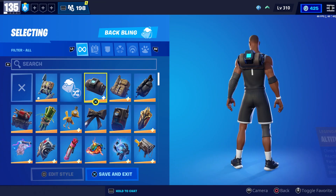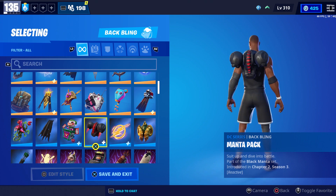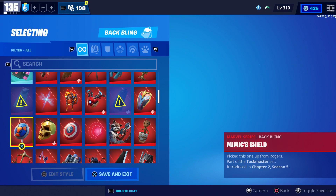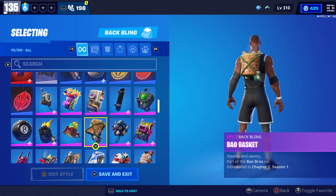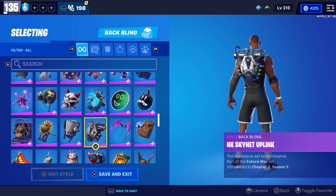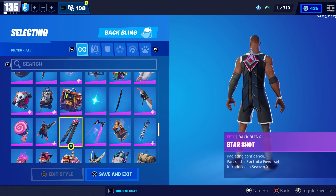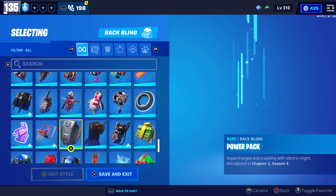Those are all of my skins. We'll go ahead and take a look at the back blings. I'm not going to scroll over each one — I'm just going to scroll down. Let me know if this is okay, because with some of them you can't really see it well. I don't want to scroll over each one because it would make this video a little bit too long. I think I'm going to do the same thing with the emotes, but if you all want us to scroll over each one in the next video, then let me know in the comments. This is probably one of my most used back blings — I use this one with tropical punch Zoe.